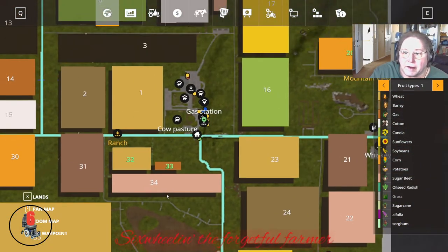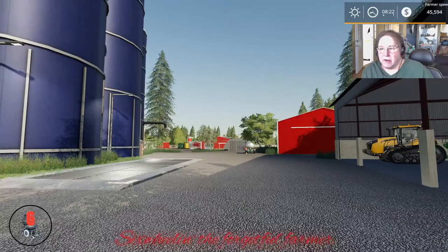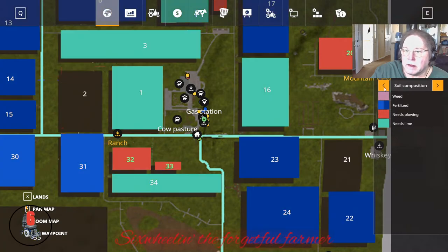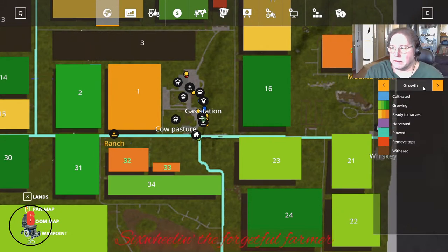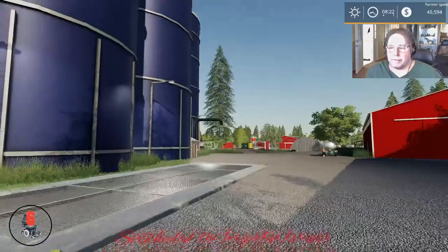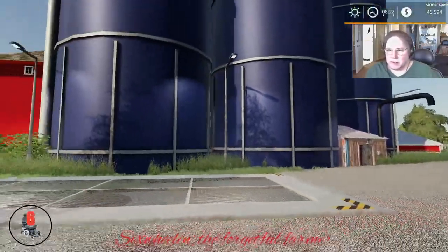Fields 32 and 33 seem to be all we own. There's a house behind there. Let's grab — wait, let's see if it's ready. Yeah, 32 and 33 — they're wheat and oats. Good enough, good enough.